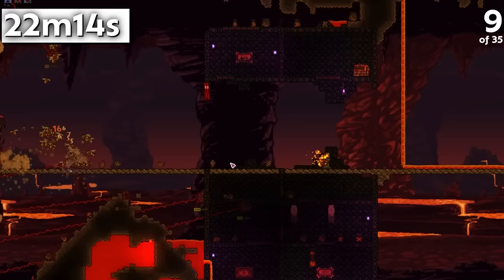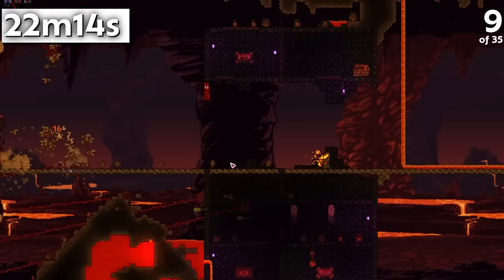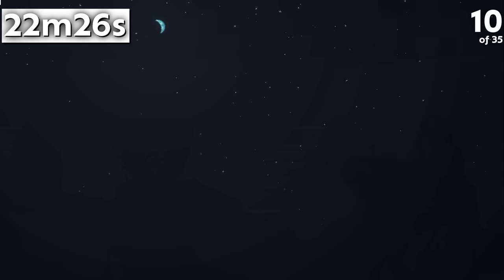The Wall of Flesh's default speed in Expert Mode is 50% faster than in Classic Mode. In both difficulties, the Wall will speed up over time as it loses health, though the change is much more drastic in Expert Mode, obviously.